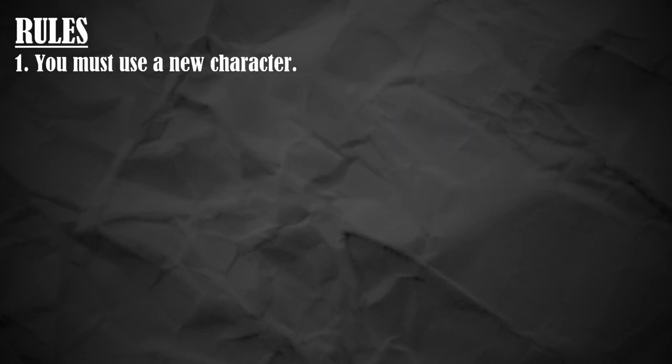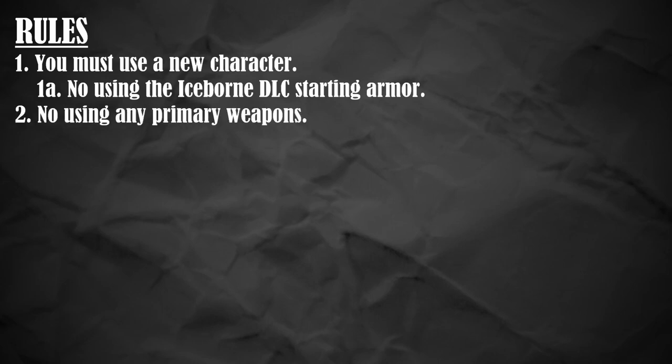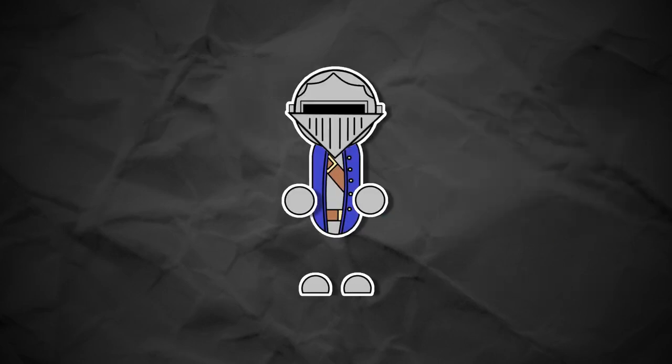Let's go over the rules. First, we have to start with a fresh character — no using a character that already has everything unlocked and all the endgame armors that boost all your stats. Also, as an added caveat, if you have the Monster Hunter Iceborne DLC, no using the fancy armor it gives you to boost your way through the main story. We're going straight vanilla with this one. Second, we can't use any of the 14 weapon types that the game offers you. If it's strapped to your back and can be upgraded at the workshop, it's off limits. And third, rules one and two apply to every and any situation, not just the Great Jagras hunt itself. You'll see what I mean in a minute. Alright, let's do this.